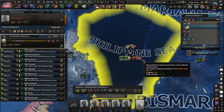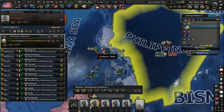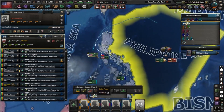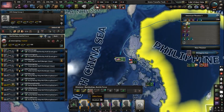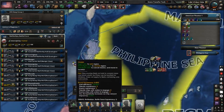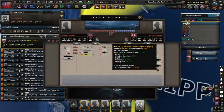Our patrolling force is locating them and has absolutely found this task force operating here. Thanks to our main task force having the strike force mission selected, they are going out to engage this task force. As you can see, we've got a naval battle.